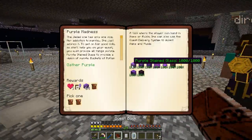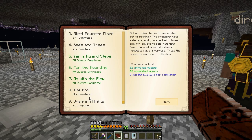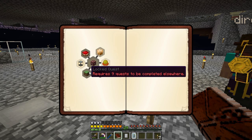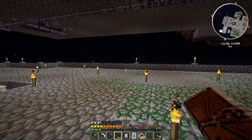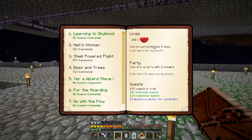Each of them requires like a bunch of quests to be unlocked elsewhere. Like the diamond hoe one requires 12 quests to complete elsewhere. I don't even know if we have 12 quests that can be completed elsewhere. How many do we have? We have 14 quests available for completion.